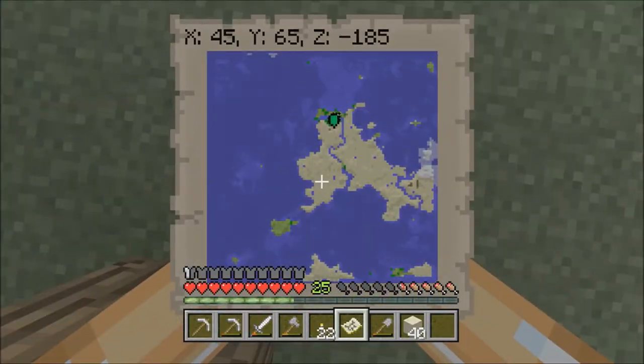I'm just going to give you a rundown — it's a nothing-but-desert map, except for a really small chunk of green that we're standing on, and a little bit bigger one off the coast of the desert — it's a mushroom biome.